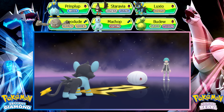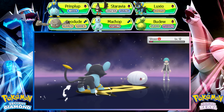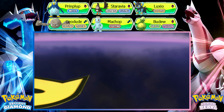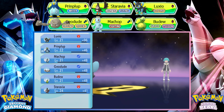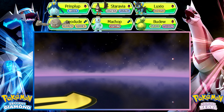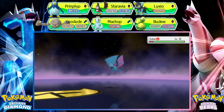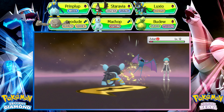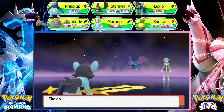They haven't used the other version of the cocoon Pokémon — I completely forgot the name. There's a pink one as well and they're not using it whatsoever. Which is kind of weird since they had Dustox before.